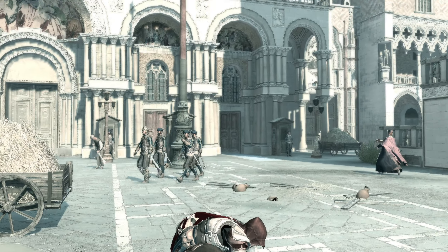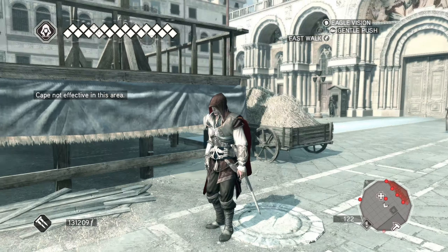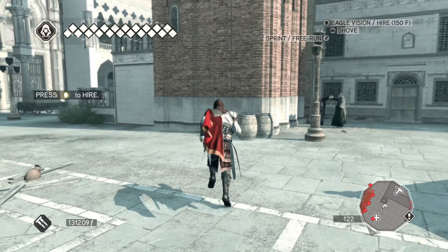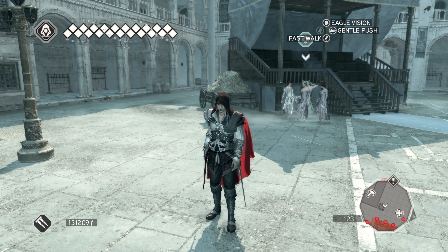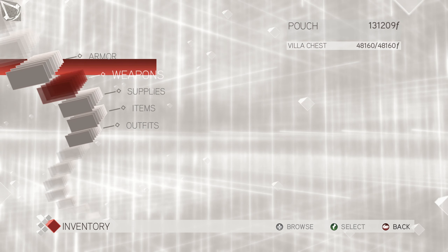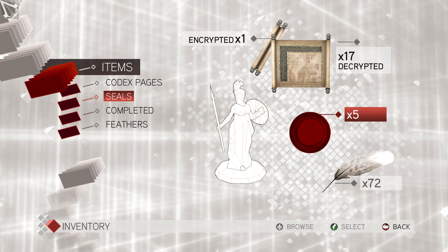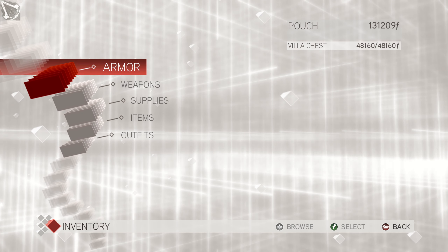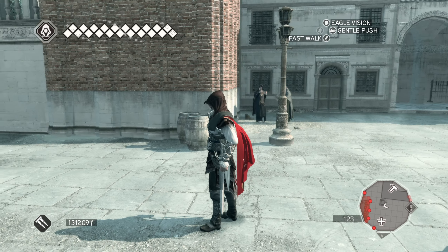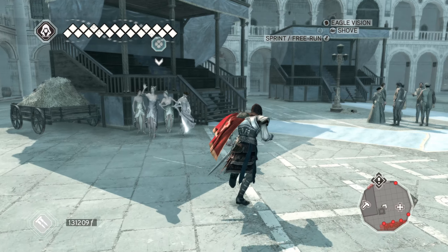Yep, and there we go. Memory synced — Assassin Seal acquired. Isn't there like one more assassin seal? Or is that the last one? Surely not. I don't think so, I feel like there's one more. But after this we will continue with the main story mission, unless of course it is the last one — and then I'm immediately gonna go and get the armor.